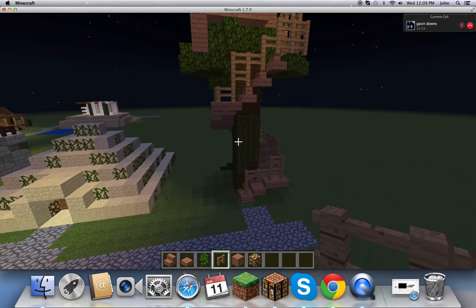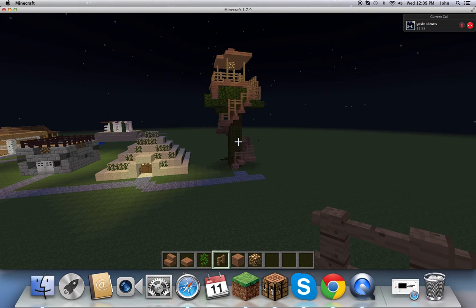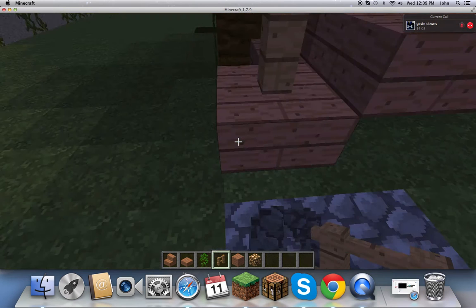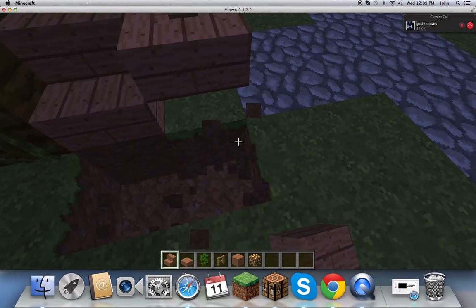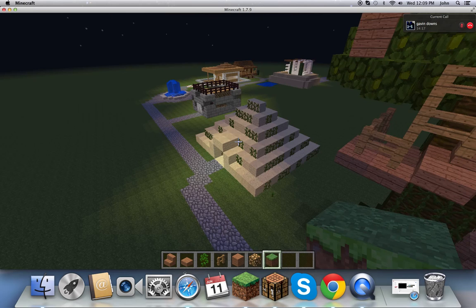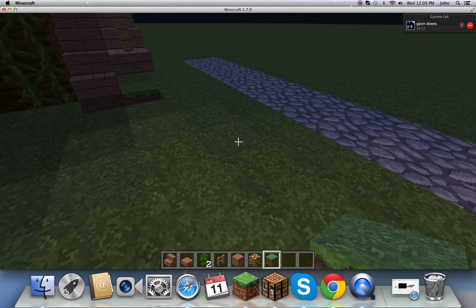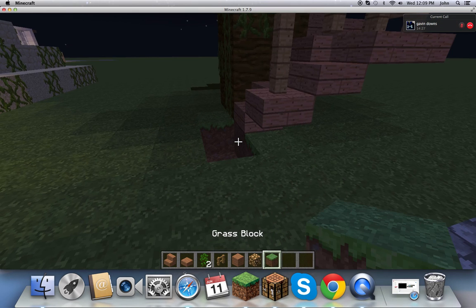And there is your treehouse. It's pretty cool looking, it's pretty big, and it's got the glowstone on top. If you didn't notice, I made a whole neighborhood — all of my houses, the whole neighborhood. You can see the road. If you're making a neighborhood, that would be pretty cool.